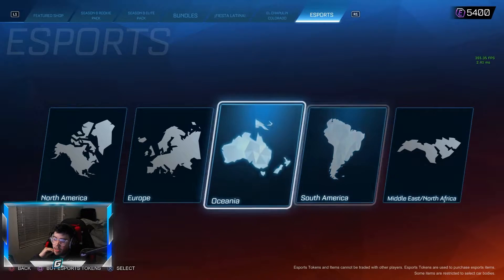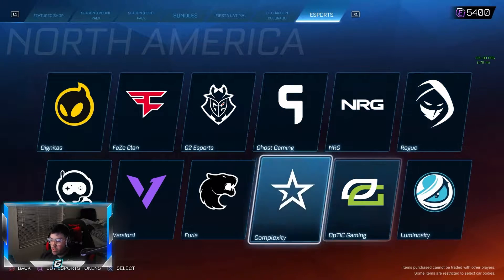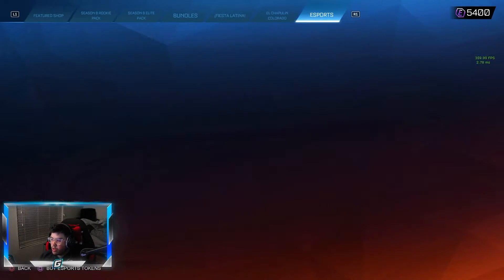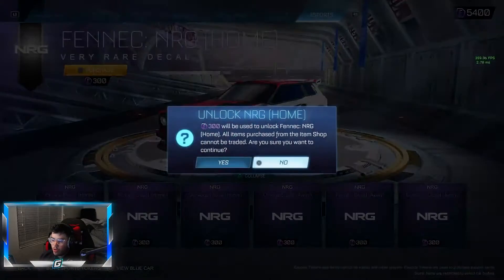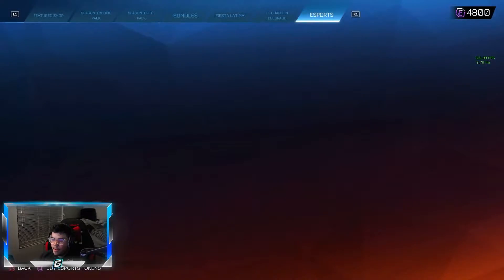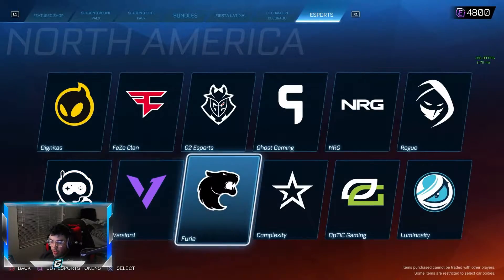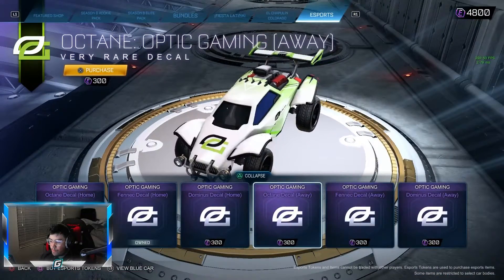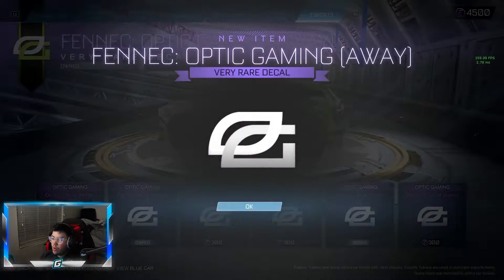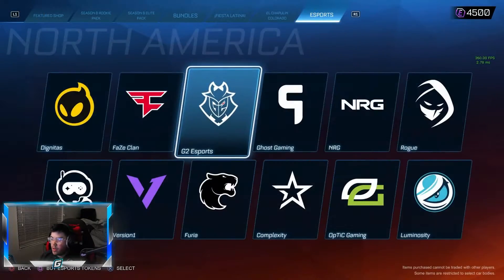We got 5,400 credits and I already spent a couple. We're at 16 minutes of recording time so that'll cut down. Let's go ahead and pick a couple out here. I'm definitely copping NRG - I'll probably just go Fennec for most of these. We'll get the Away as well. I already got SSG Home. Does Optic Away have that arrow? It does - okay, we're copping the arrow. I kind of want to get the G2 Away but I'm not gonna get it right now.